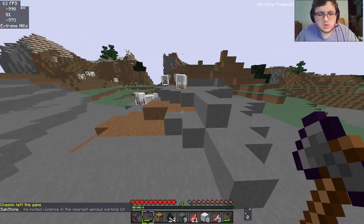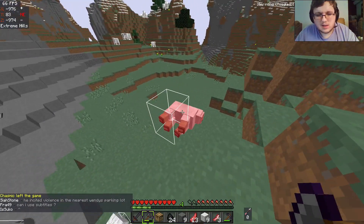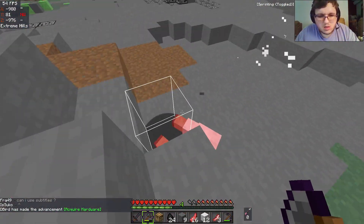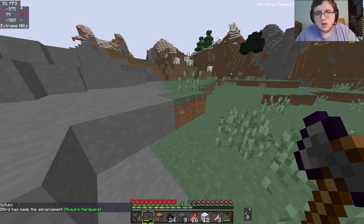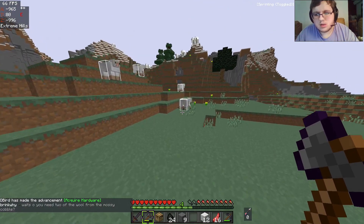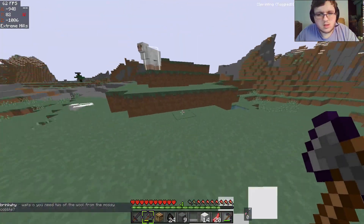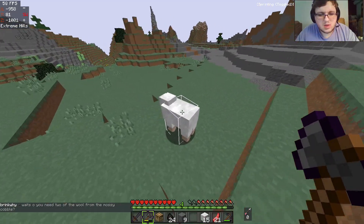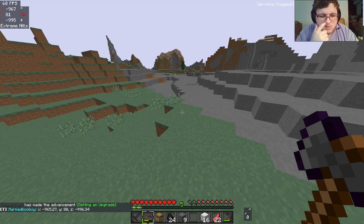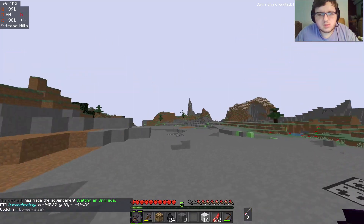Do diamond swords have sharpness on them? Every sword comes automatically with Sharpness — except for stone ones. Depending on the situation, we could probably also go for diamond armor. I'm just killing sheep so I can get enough food. I can probably start caving soon.